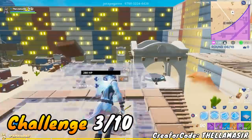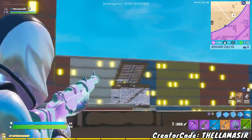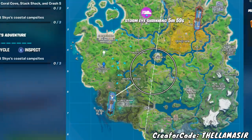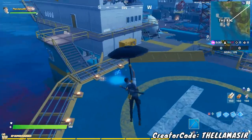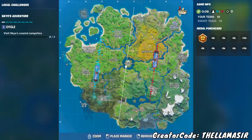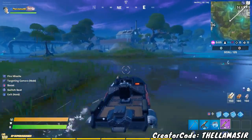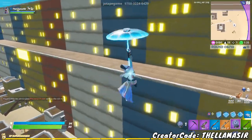Let's go over the challenge to search chests in different named locations, because I have a trick to get it done very fast. The route I recommend is starting at the Rig, then going to Slurpy Swamp, then Weeping Woods, then Holly Hedges, and finally either Salty Springs or Sweaty Sands. These locations are very close together — especially those first four. There's a lot of water in between them, so grab a boat and fly between those locations very easily.